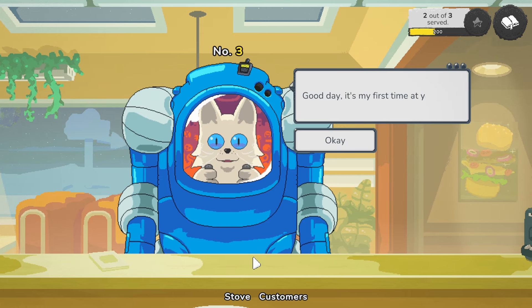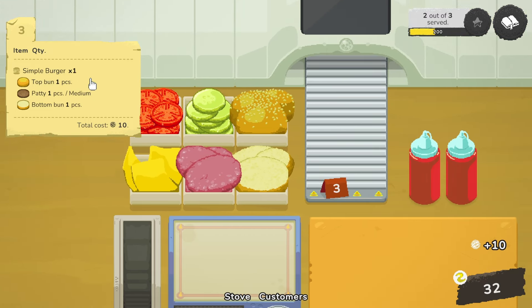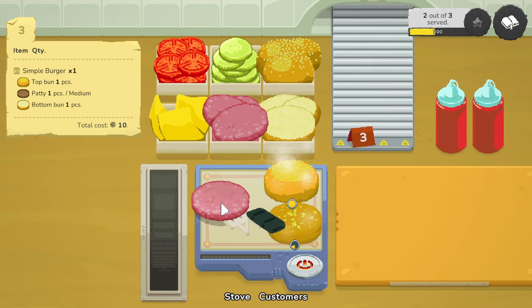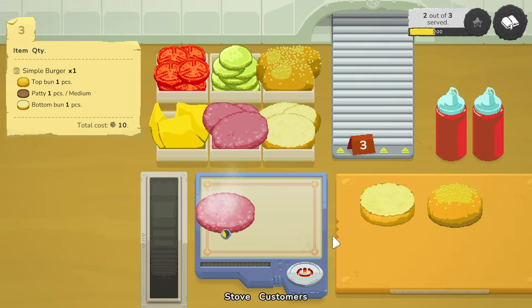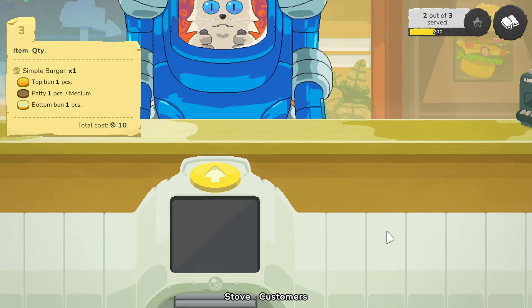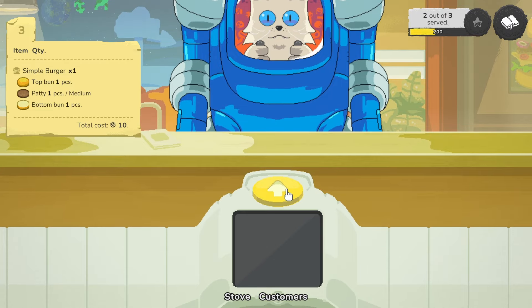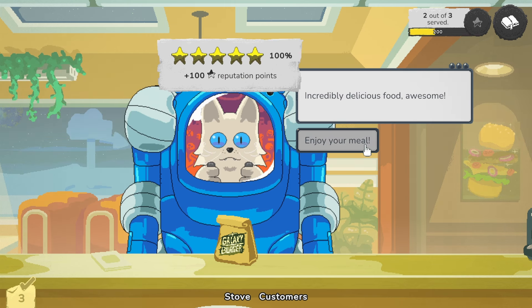Good day. It's my first time at your burger joint. Take my order. It doesn't say specifically that the top and bottom bun need to be raw or cooked. It's always better cooked, so I'm going to stick them on the hot plate. What do we got out here? Where are we? Lovely sign, some decor, a radio — can I click on this? No. And serve it up — Simple Burger. Another 100%! Incredibly delicious food. Bonus for high customer ratings, plus 10. We have a burger and a cheeseburger. 28 plus 10 minus 4 — 34 profit.